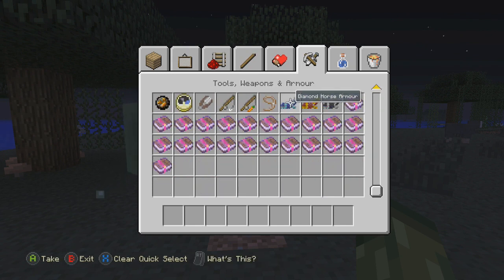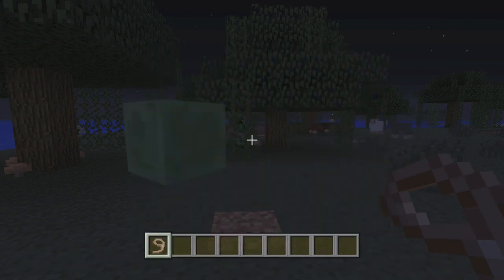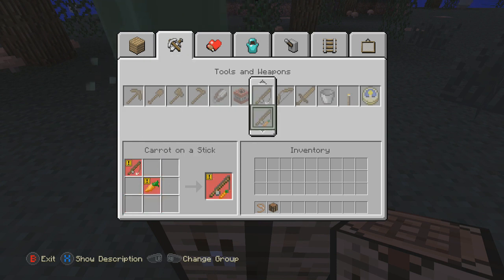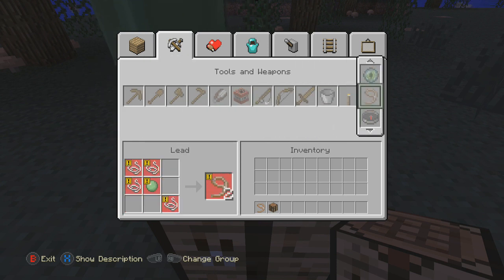As you can see, here's a lead here. If I pull up a crafting bench real quick — to make a lead, once we find it inside here — yes, it is. To make a lead, we need String and Slime Balls.